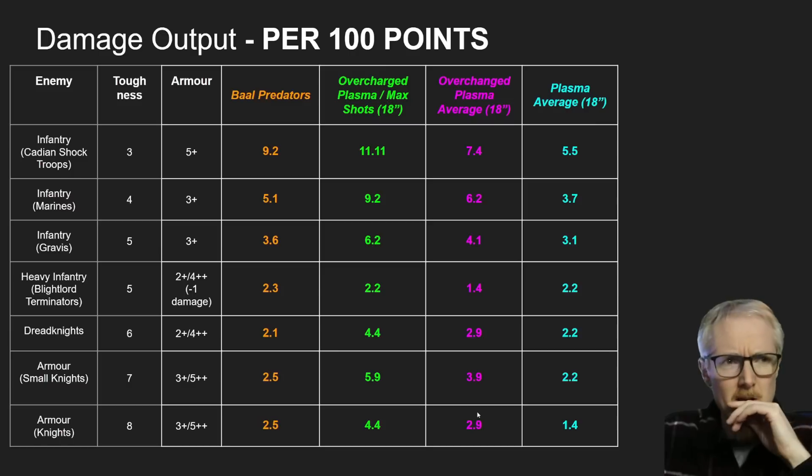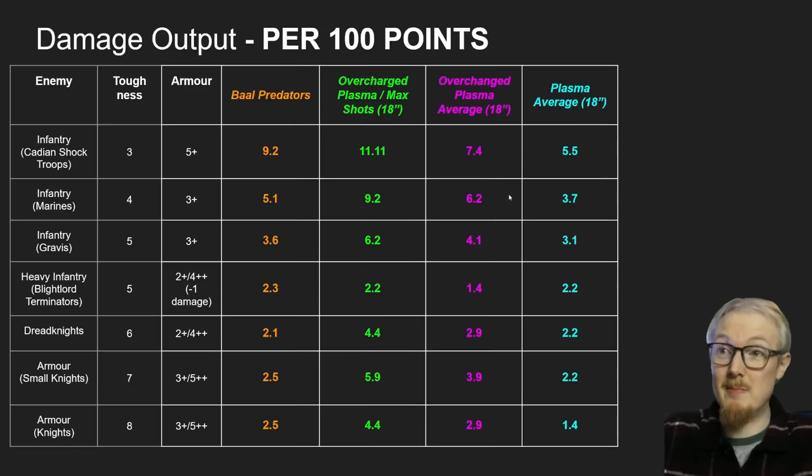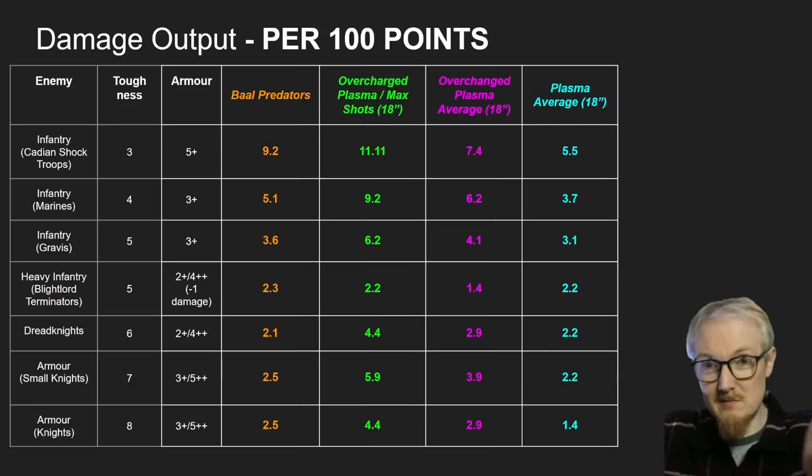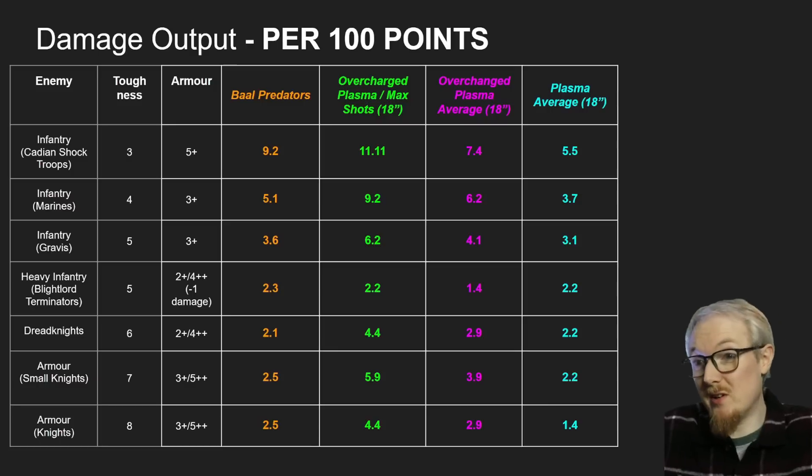You would probably use Wings of Fire, but Plasma Inceptors don't have any pistols - so if they're ever stuck in combat they're not getting to shoot their weapons, and that could be problematic. Obviously the Baal Predator can shoot into combat. The point of the video is: is the Baal Predator bad compared to Plasma Inceptors? I would say it's not - it's generally comparable.